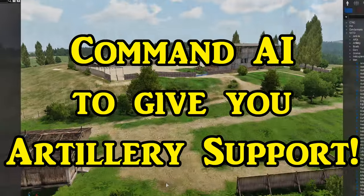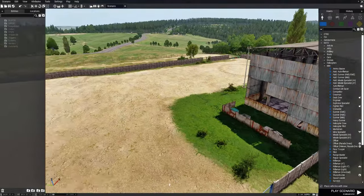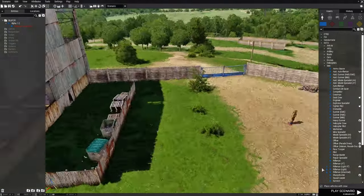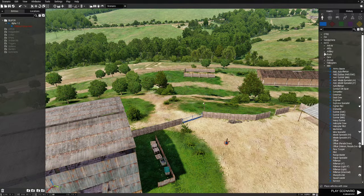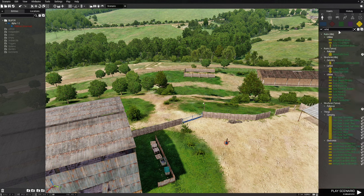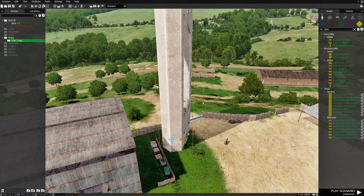We're going to go to this location and build a little mission. We're gonna place a player — an unarmed rifleman — just place him there for now. Next, go to props, and in the search box type in 'solar', then go down to utilities and choose a solar tower. Place it right about there.